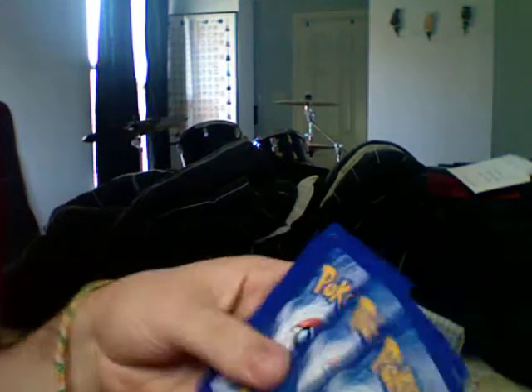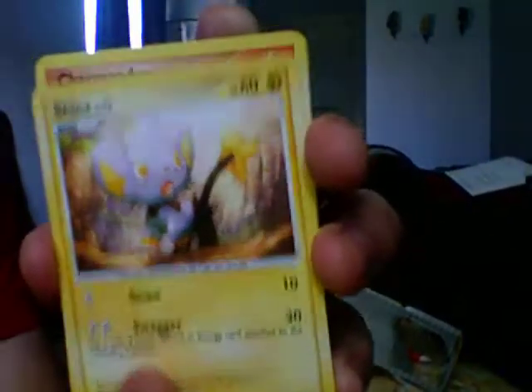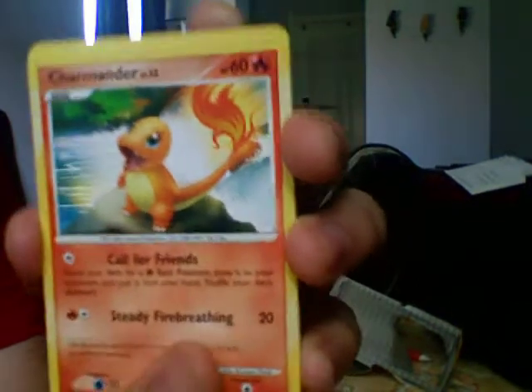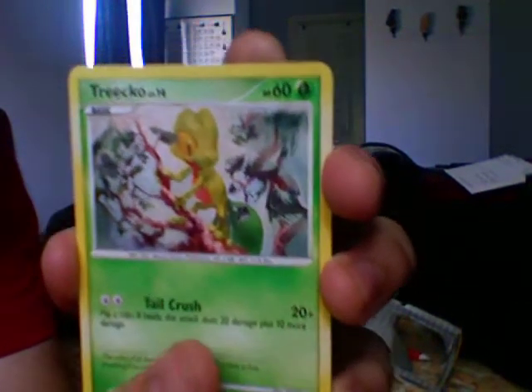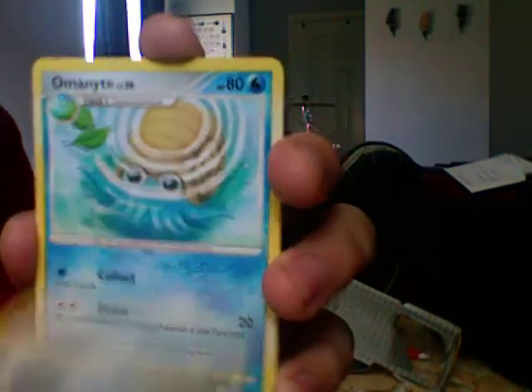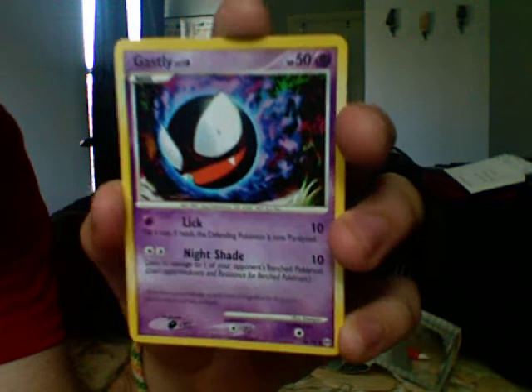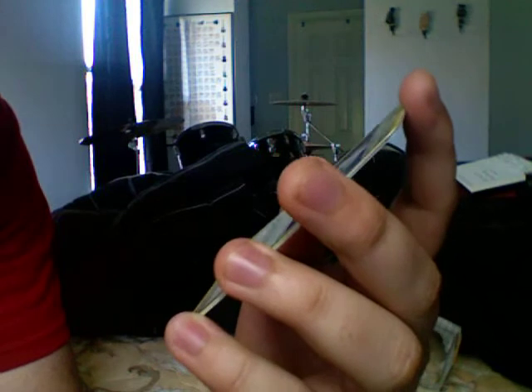That pack was terrible to open. Reverse and lower to the back. Let's see — I got a Shinx, Charmander, Treecko. A Helix Fossil, Almanite, Ultimate Zone, a Gastly, and a Beginning Door. That's pretty cool.